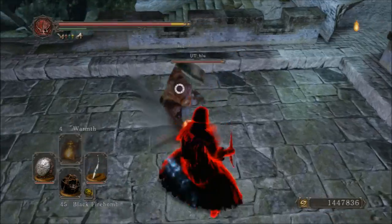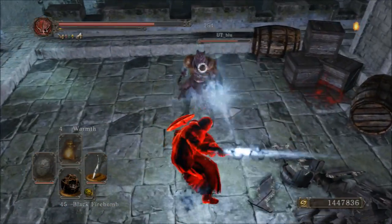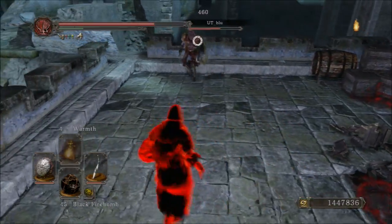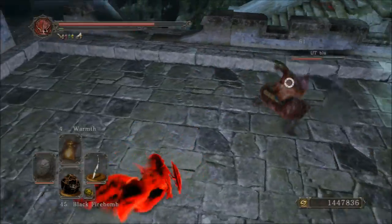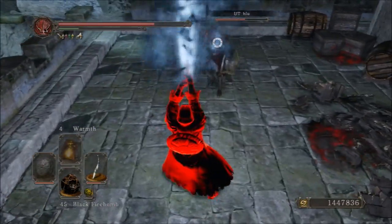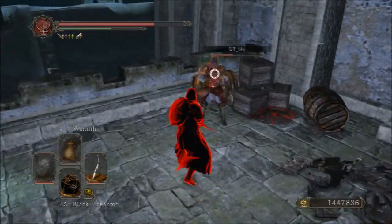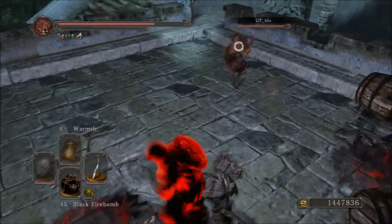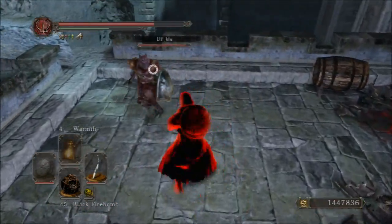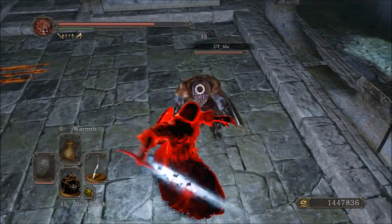One pro I did forget to mention: if you're fighting someone using this weapon and you parry it, there's a very good chance you will still take damage even though you parried their attack. Because you parry the hilt your opponent's holding, not the beam of light itself — so that beam will still hit you and damage you in most cases. Something to keep in mind.